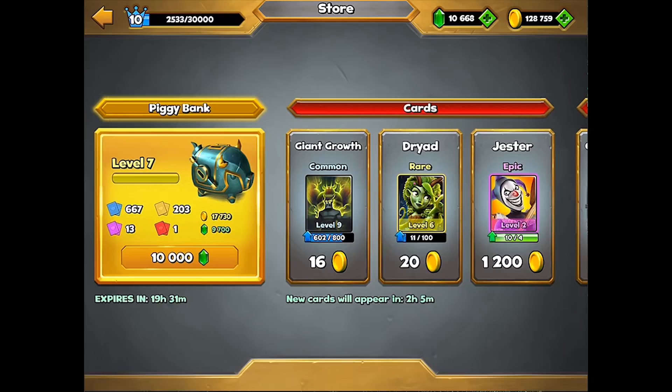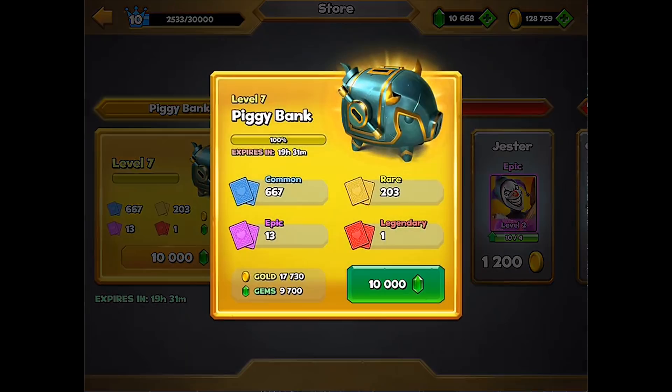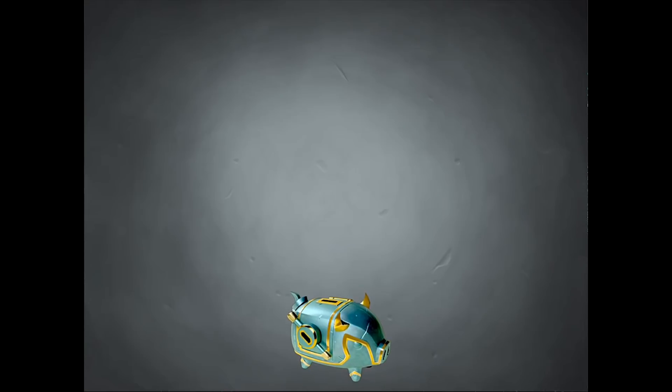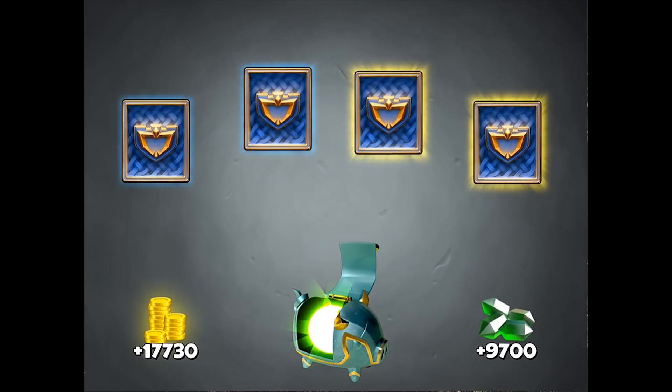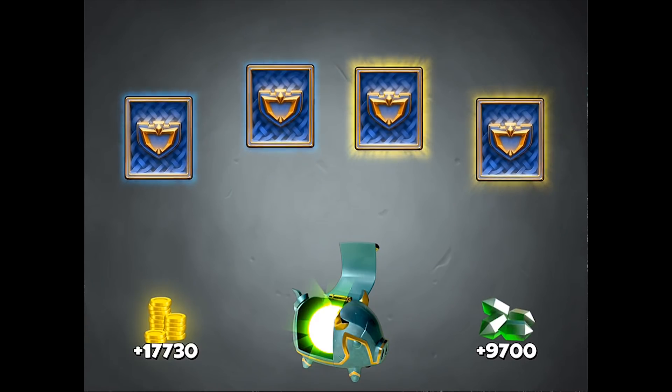10,000 gems, guys — level 7 piggy bank. Let's see what's inside. It's opening up, and yeah, there are so many cards it's going to show them on two separate pages.